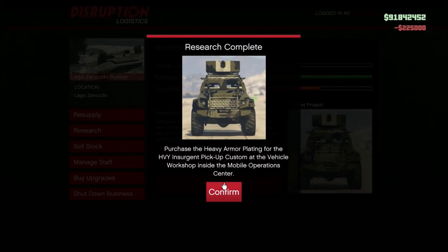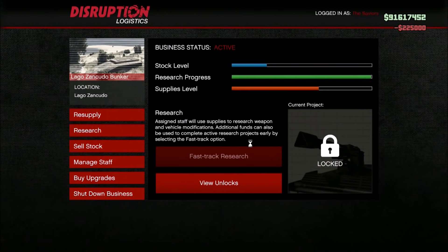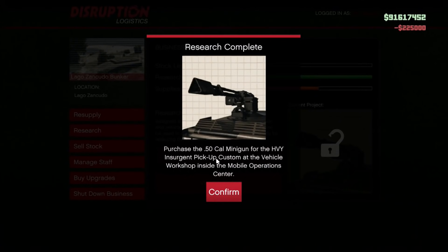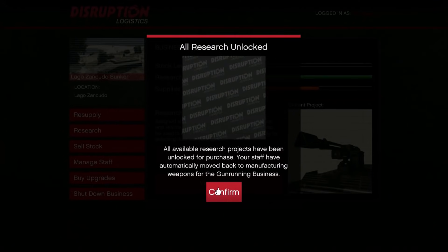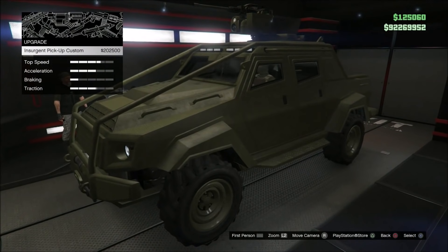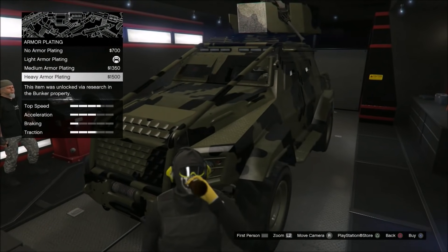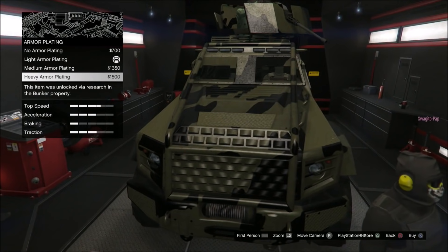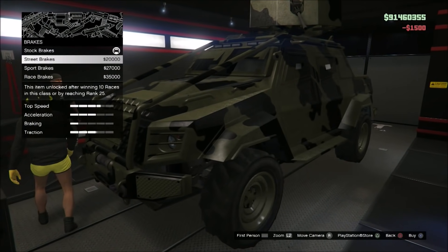Okay, the first one — the armor plating. Let's fast track the next one quickly so we don't have to wait. We got the gun. It looks like a strange looking gun — wonder what that thing fires. Let's take a look. Upgrade cost is $202,000. This armor will soak up a whole lot of bullets.